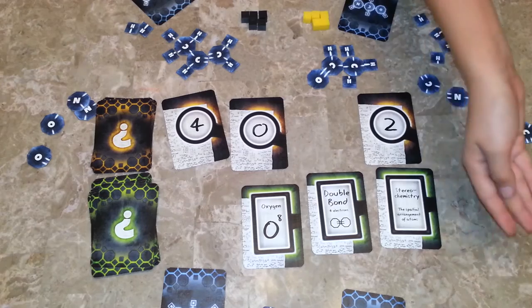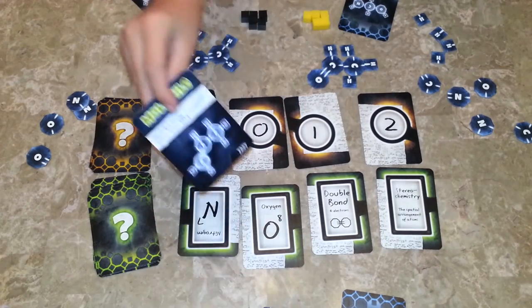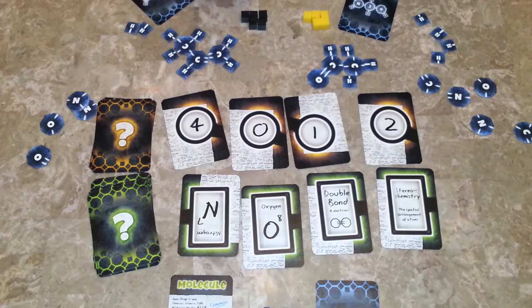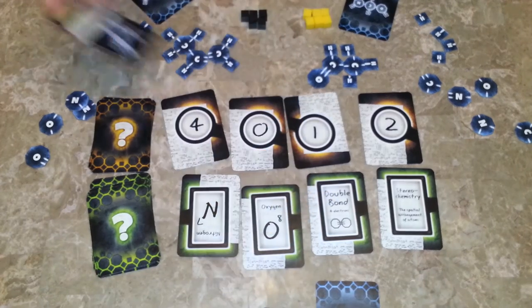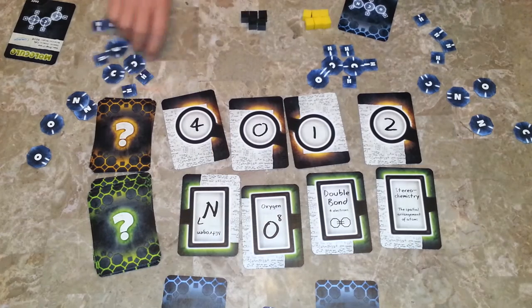Now they agree to guess using their black guess token, which they won't be able to use again in the game. The knower flips over each molecule that is correct — his is correct, but the other player's is not. He replenishes another clue token for getting one right, so you get one extra clue token per correct molecule. The completed molecule is then discarded. It notes details like how common or uncommon the molecule is.